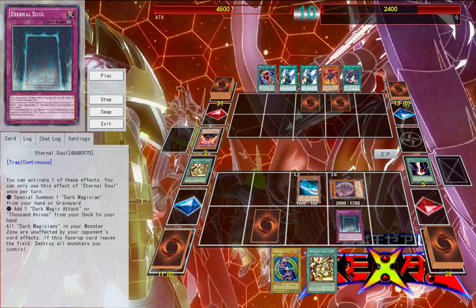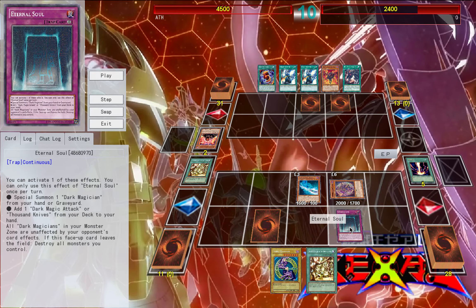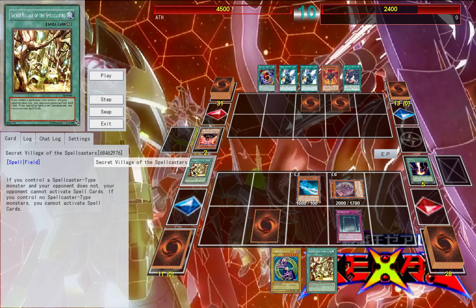Now the final effect of Eternal Soul — with all the things that it does, it makes sense that it would have a pretty big drawback. If this card leaves the field, destroy all monsters you control. But what's kind of neat is if you have two Eternal Souls on field — which you guys will get to see later in the video — if one gets popped, the other will keep your Dark Magician from being affected by that destruction effect. So having two on field isn't a bad thing. It offers your Dark Magician further support. And playing it in conjunction with Secret Village of the Spellcasters means your opponent can't use simple ways of removing it, like Mystical Space Typhoon or Twin Twisters.